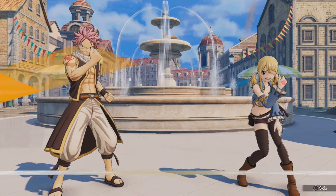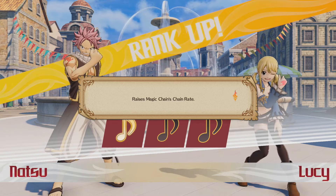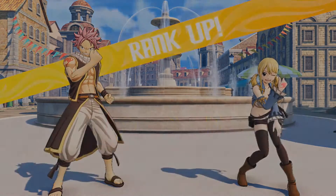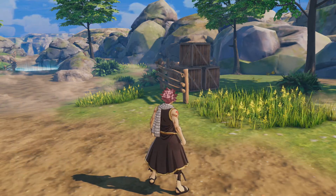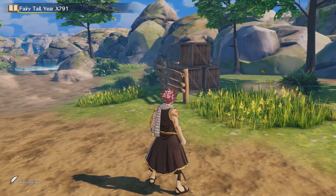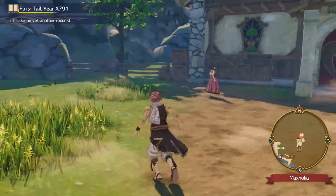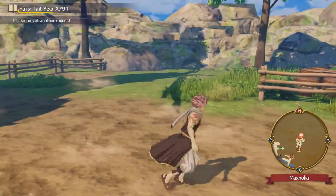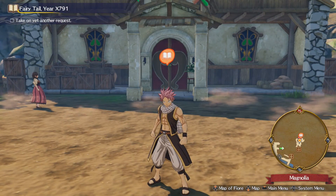They're happy about it — good. Chain rate ranked up. Alright then, time for the next request. We didn't go get any food — Happy wanted food. Alright, we'll go back in the guild building and find another request next time.